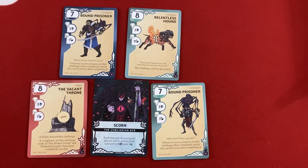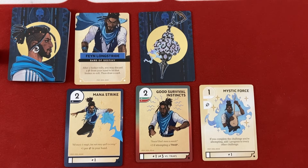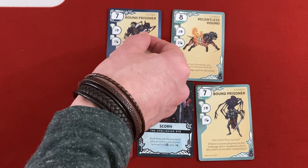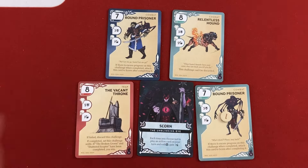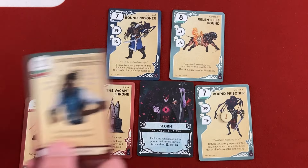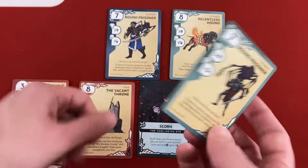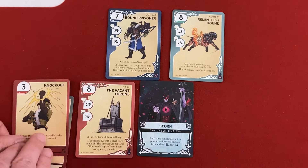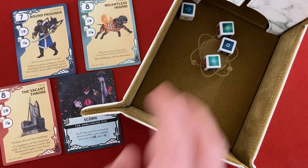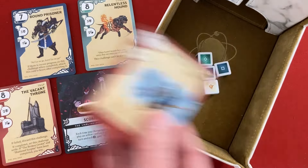We draw another replacement — the green Bound Prisoner. Fane is nearly out of cards. Naz will move the one progress from the Vacant Throne to the blue Bound Prisoner. Then Naz uses Knockout against the Vacant Throne — one shot only, can't fail. Fane supports with plus three versus traps: total six out of eight needed. We need at least two more from dice. After several re-rolls using Fane's star-card ability, we eventually get enough successes: three plus six = eight. Vacant Throne is defeated and set aside as the first of the three special win-condition cards.